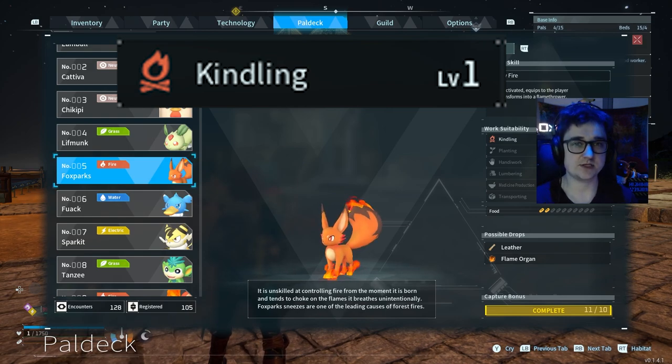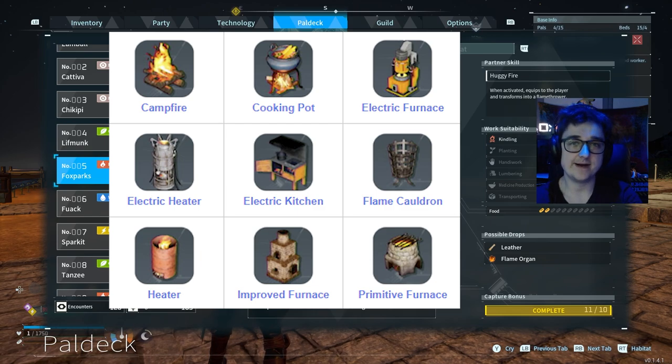The first one we have is kindling. This is a fire-based work suitability skill. The items that it can be used for are the campfire, the cooking pot, electric furnace, electric heater, electric kitchen, flame cauldron, heater, improved furnace, and furnace. All of these can be operated by kindling.